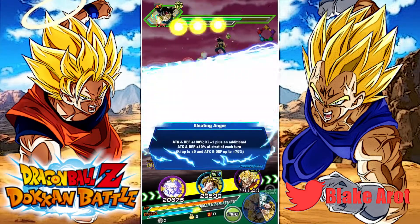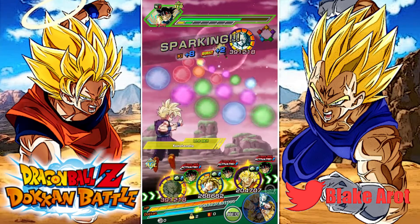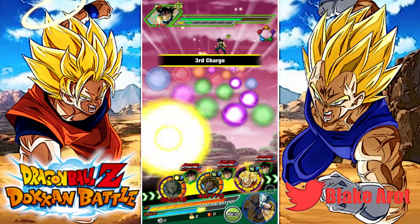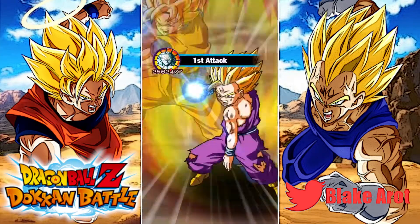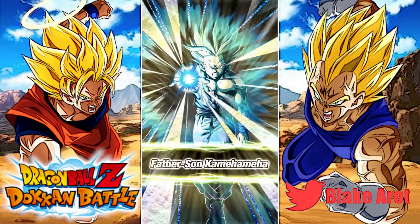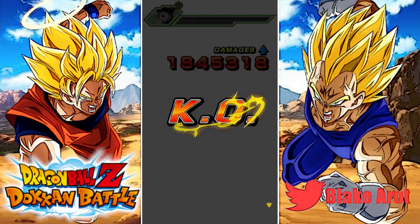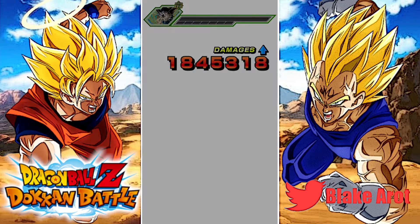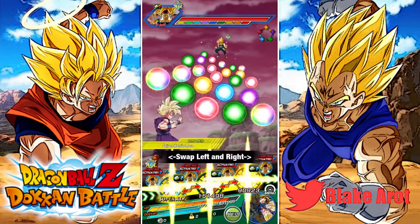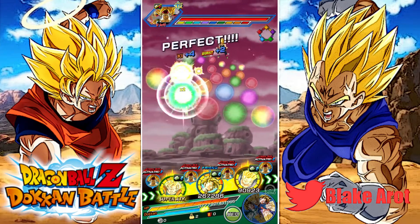Without any Super Saiyan 2 allies, he only gets 3 ki to everyone and 77% attack and defense when he Super Attacks. So we've seen him with the support; I kind of want to see him without support and just with full Super Saiyan 2 allies. 2.7 million — and remember, because he does raise attack and defense for one turn, if he got a double Super Attack, his attack would actually go up. That's one part of his kit we really haven't seen yet.